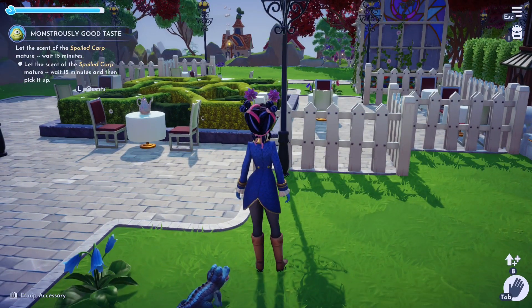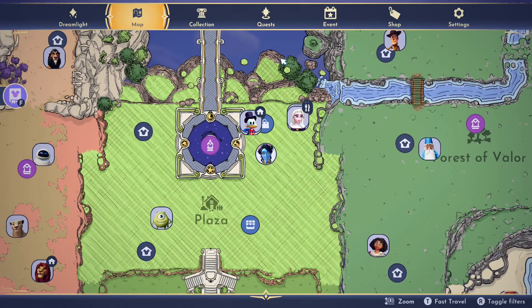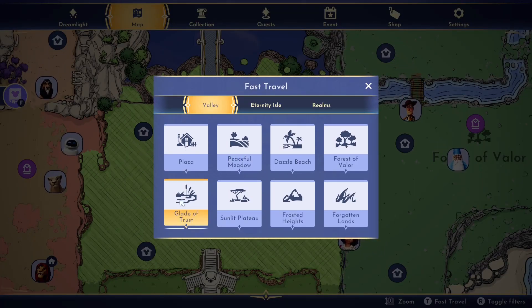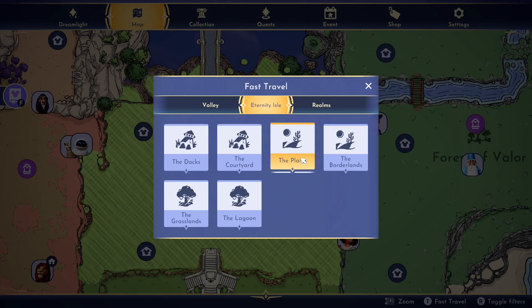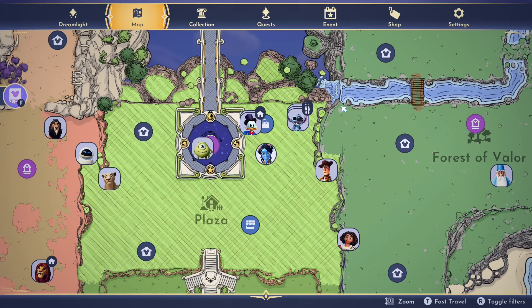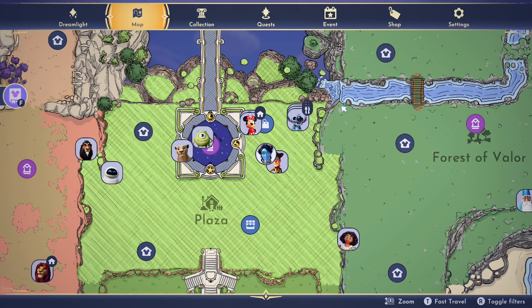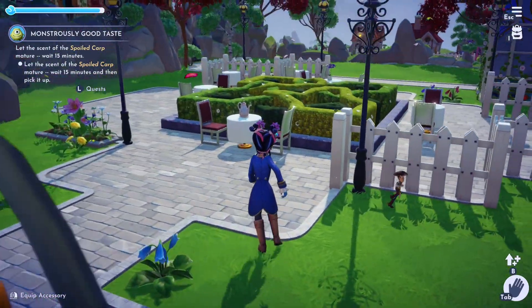Now we're gonna count because that was just silly. Travel - we have one, two, three, four, five, six, seven, eight, nine, ten, eleven, twelve, thirteen, fourteen - forty. So twenty wasn't up, that's good to know. We'll put one in the plaza.